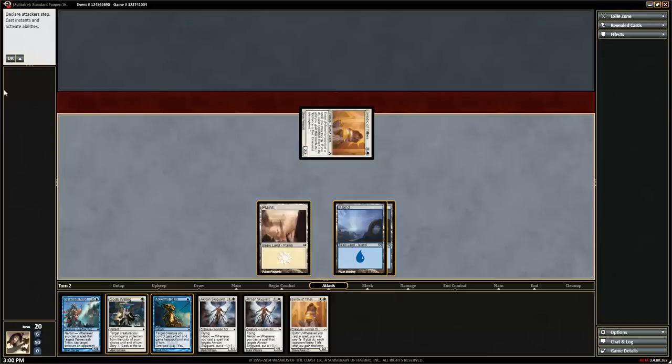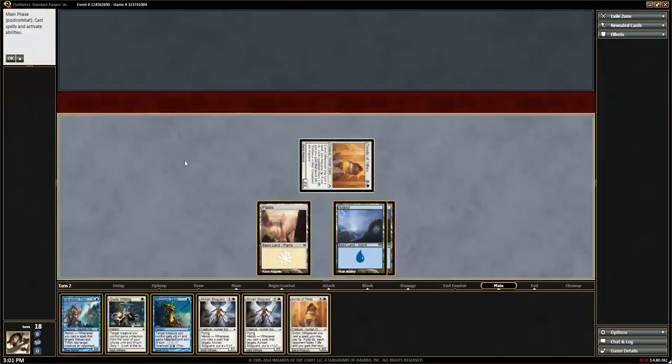Once we've hit OK, we can no longer choose other attackers — so if we had multiple creatures, we'd select them all first. We're still in the attack step, and both players would have a chance to react to declared attackers. Then we go into the blocker step, where both players have a chance to react as well. Then into the damage step — I don't often have a stop in damage but we do now. Then we progress through end combat and into the main step.